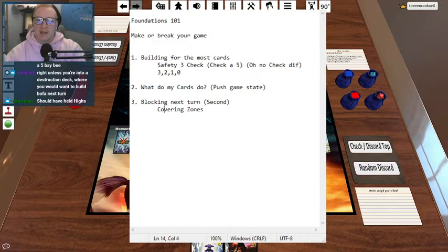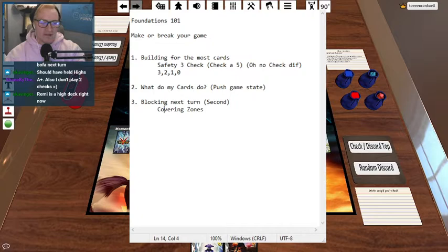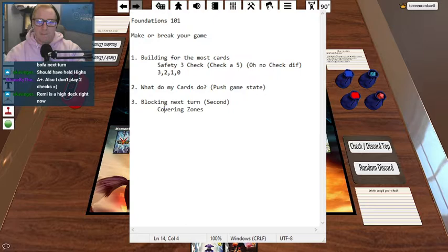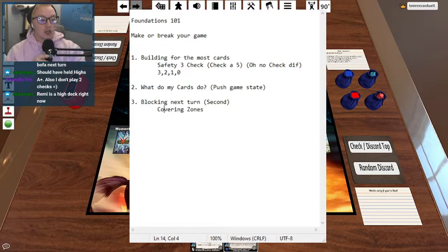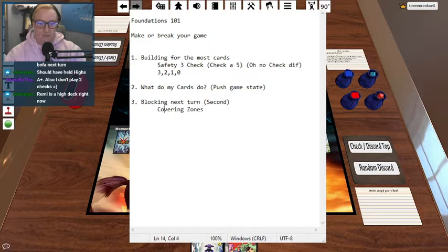Chat says should have held highs. The thing is, Scavenger, not every Remy deck is a high deck. We have to assume that not every Remy deck runs a bunch of lows, and even if it is a high deck, I did get to hold the Greatest Combatant for it. So you could replace either of these for either option — it fills both roles. If this is in my hand, I'm still covering all my zones, except for mid. Scavenger, you are a very good Remy player and have put a ton of thought into it. And you know that you wouldn't play Remy 2 as the starting Remy, so for that, the example is kind of washed altogether.